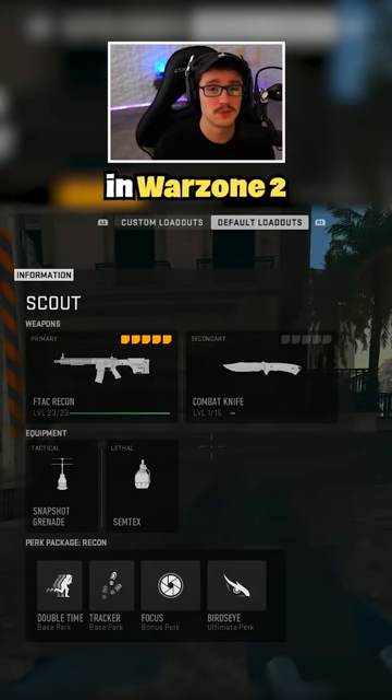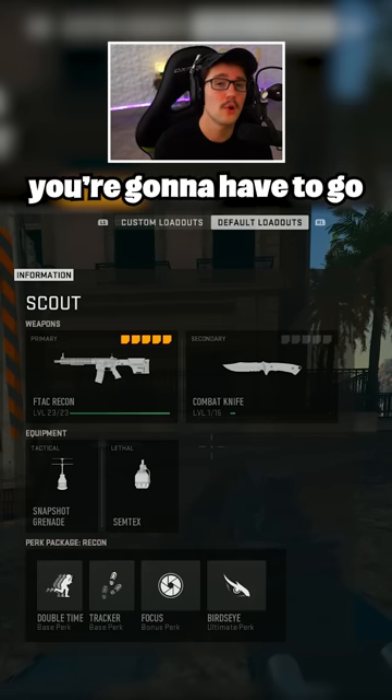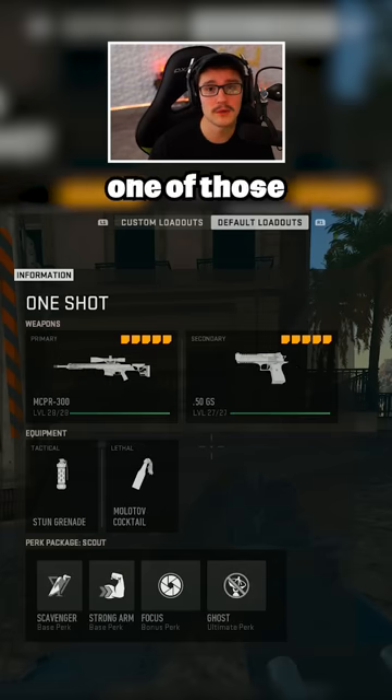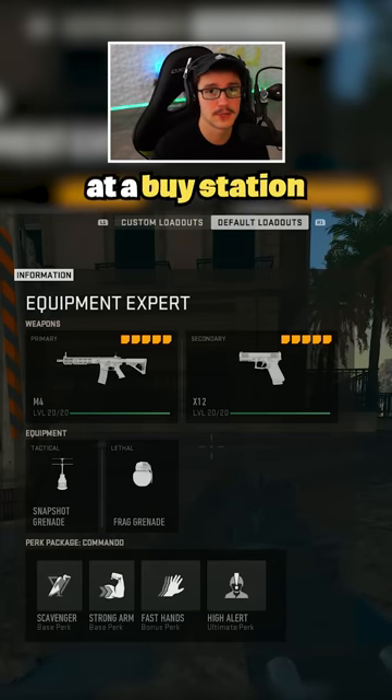You can now use ultimate perks in Warzone 2. All you have to do is, when you complete a stronghold or you grab your loadout, go and scroll over to default loadouts — the ultimate perks work in every single one of those default classes. The only drawback is that you'll have to spend the extra $5,000 or $10,000 to get your loadout guns at a buy station.